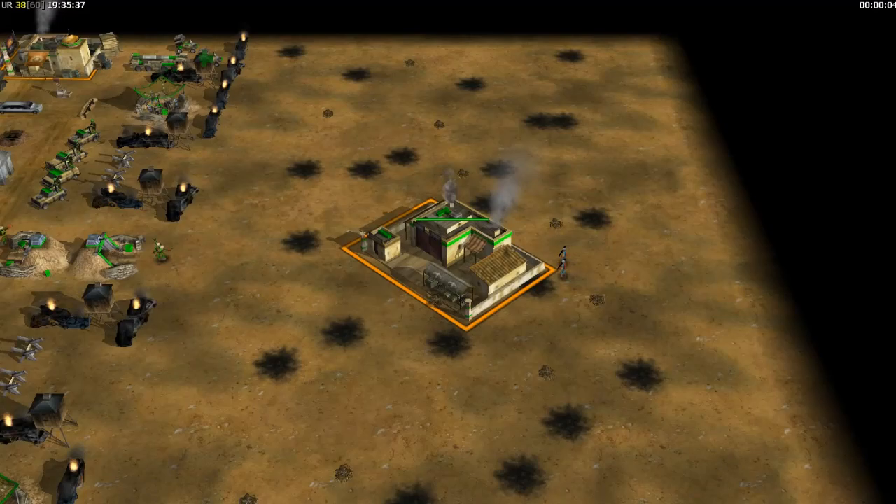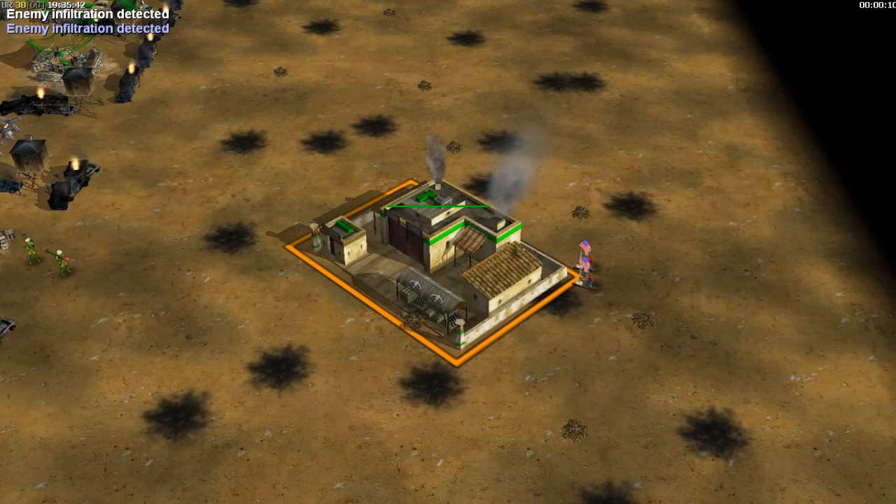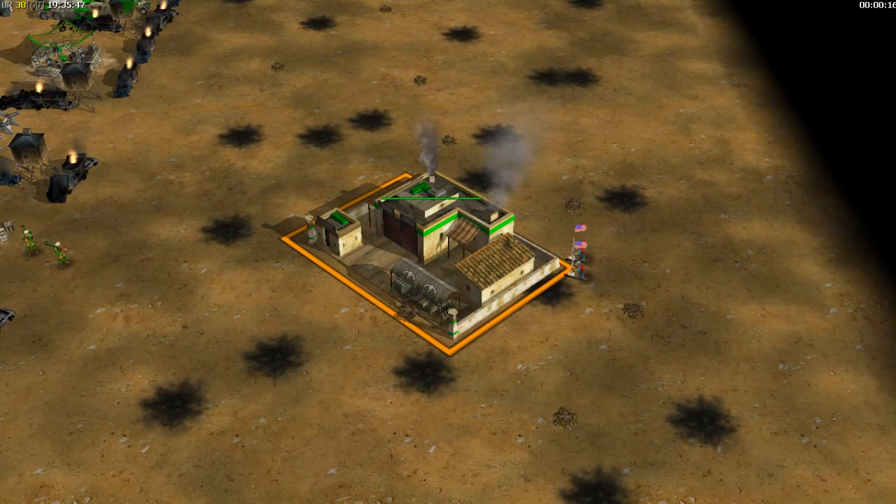The GLA tricks have reached a new level. They are now building fake structures that look like real buildings, but are only booby-trapped facades. Destroy everything from range to avoid any GLA surprises.